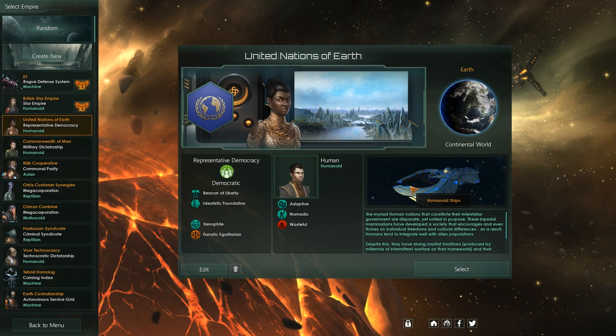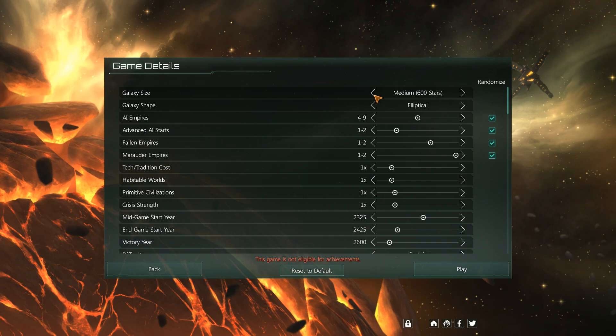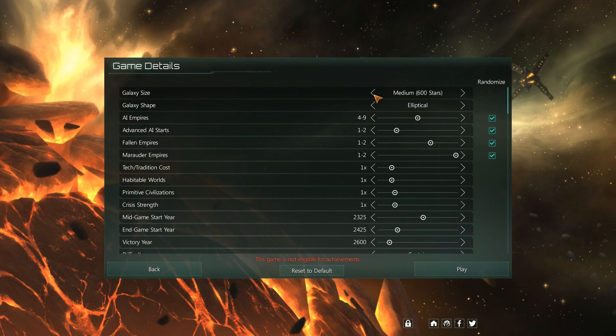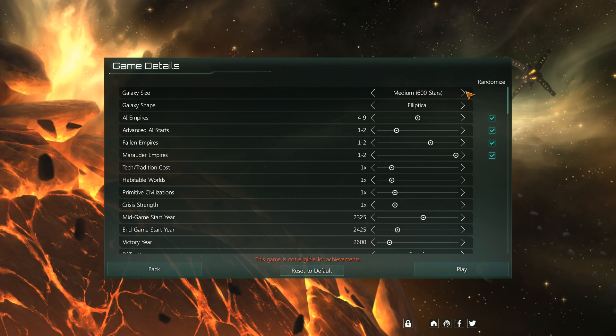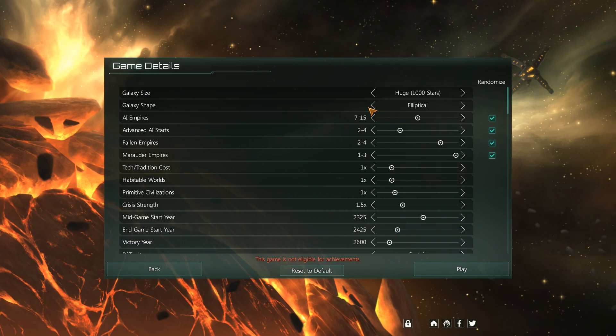We'll be starting with United Nations of Earth — it's a starter race. Select. Game details. This is all relatively self-explanatory. It depends on the length of the game you want, as well as the hardware you're running the game on. Small, you can run that on most machines. Medium is mid-tier. Large and especially huge need lots of RAM and a beefy processor, and even then you might get some performance issues late game.